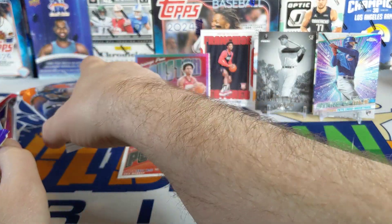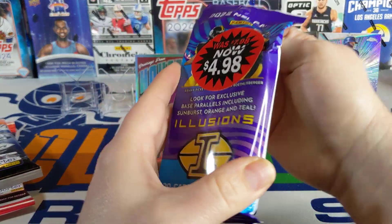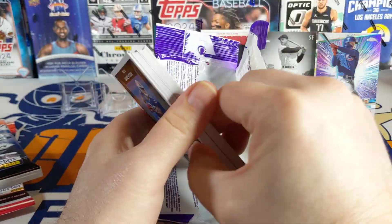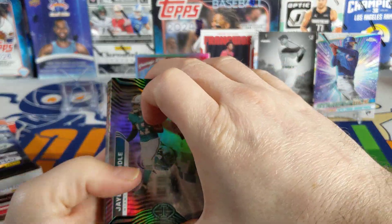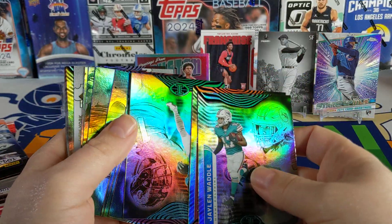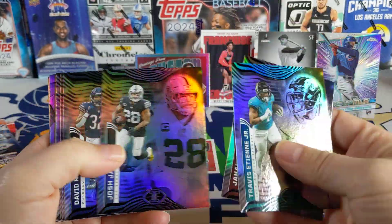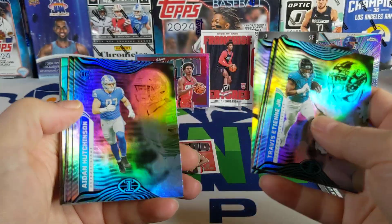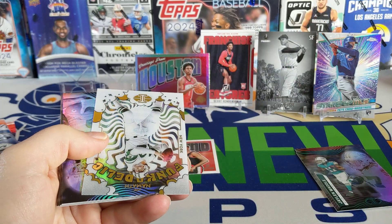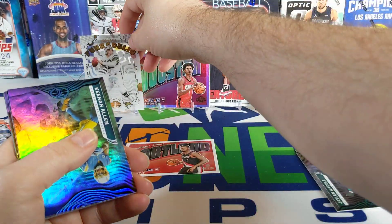Let's move to the 2022 Illusions football — looking for exclusive base parallels: sunburst, orange, and teal. Why don't we even pull a hit out of here? We have not pulled a hit out of any of these packs. You gotta hit something eventually. Jaylen Waddle, Jamar Chase — hope there's something there. Johan Dotson rookie, Josh Jacobs, David McComery, Aidan Hutchinson rookie, DK Metcalf, and a Patrick Mahomes.